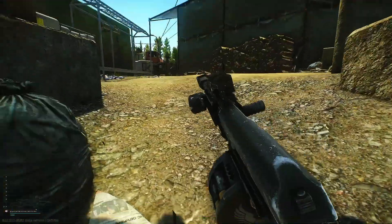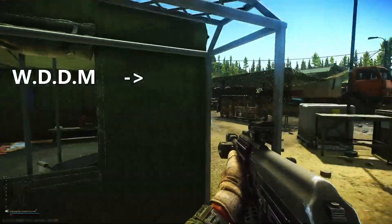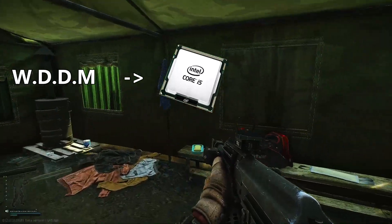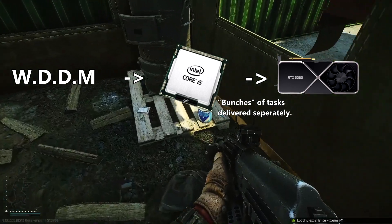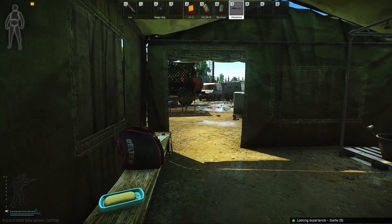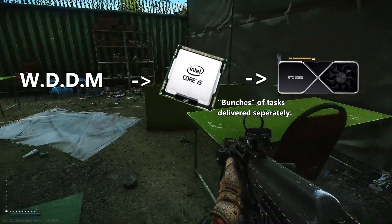To explain how hardware accelerated GPU scheduling actually works: essentially there's a task called the Windows Display Driver Model that runs on a thread of your CPU and helps deliver tasks to your GPU. These tasks are normally delivered in high-priority bunches or groups to the GPU. This means that if you move your mouse or press something on your keyboard, this input won't be delivered until the next batch of commands is sent to the GPU.